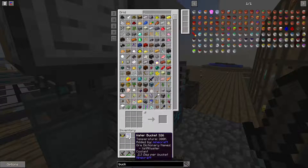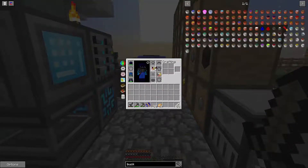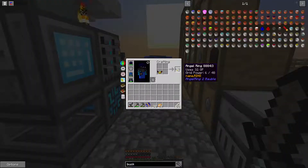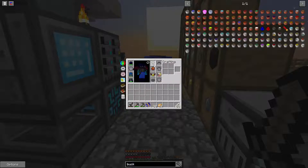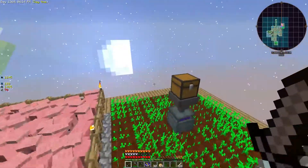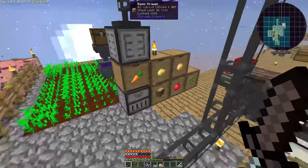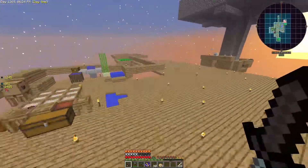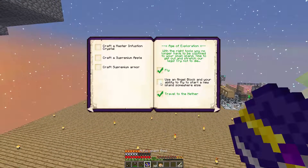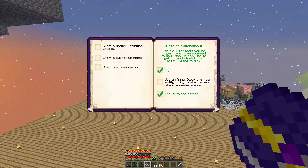So we have creative flight. Can I use it as a bubble? It is! Okay, awesome. So what should we start working on today? We can start using angel blocks.